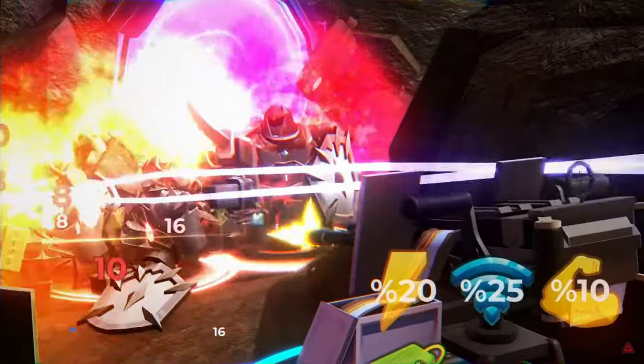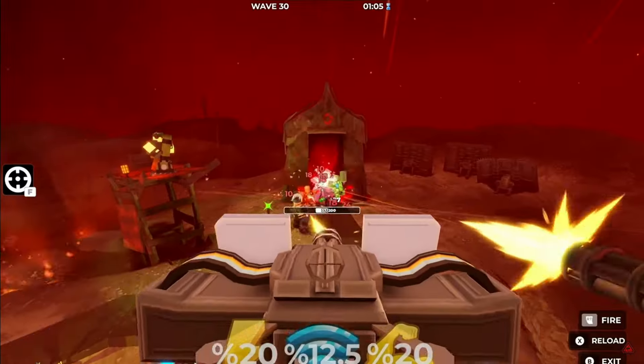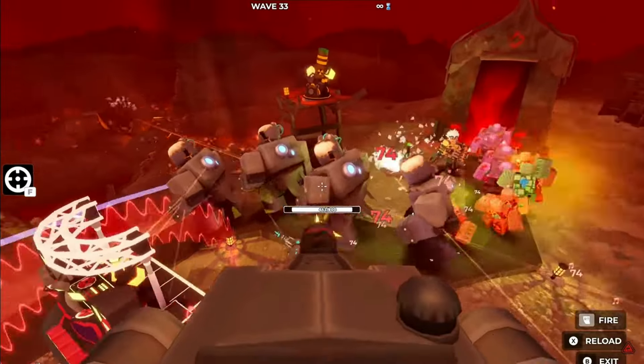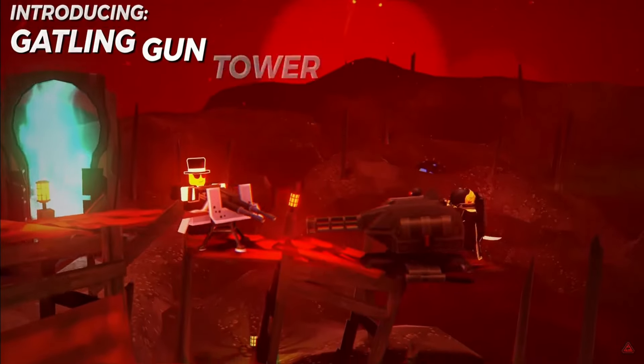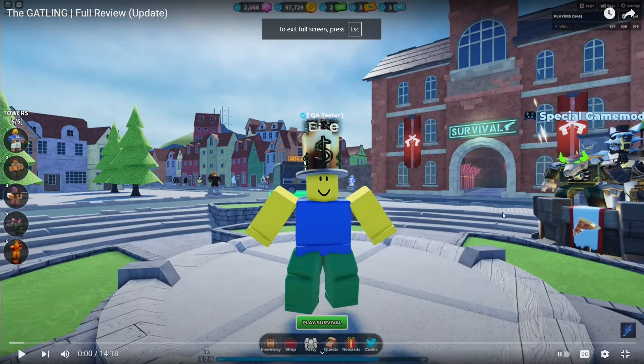I mean, look at that — isn't that epic? You can control the tower and shoot at the zombies. It's basically like an upgraded turret, and I like the turret, the turret is awesome. This is cool! And there's this video by Elite who made a full review on the Gatling Gun tower.